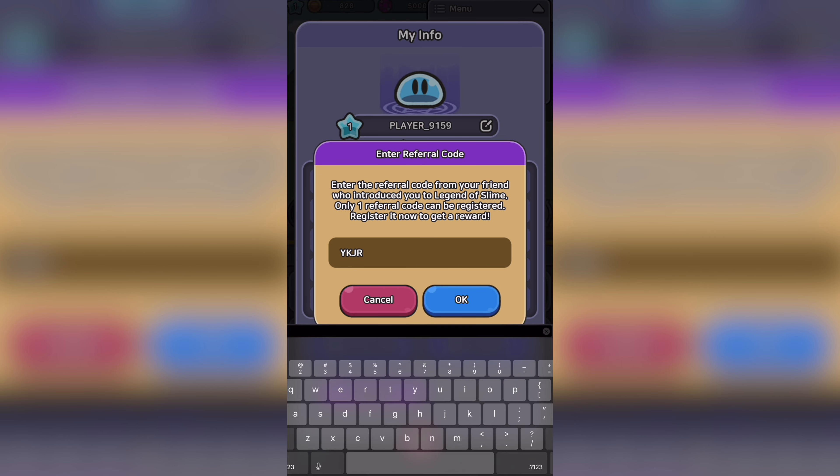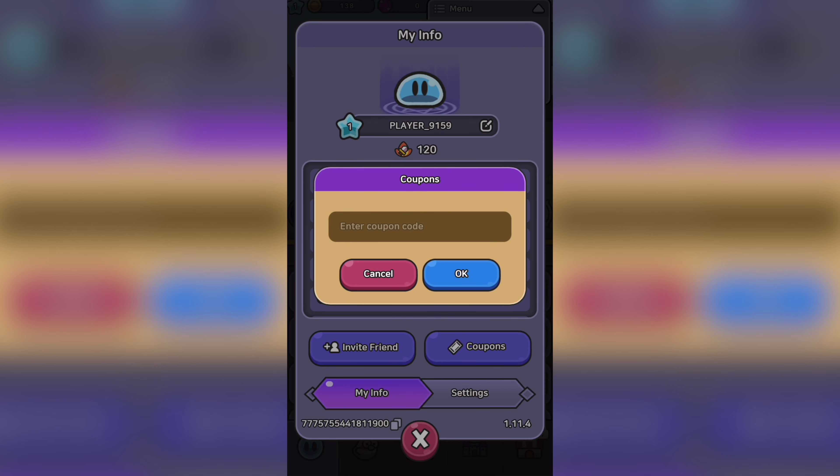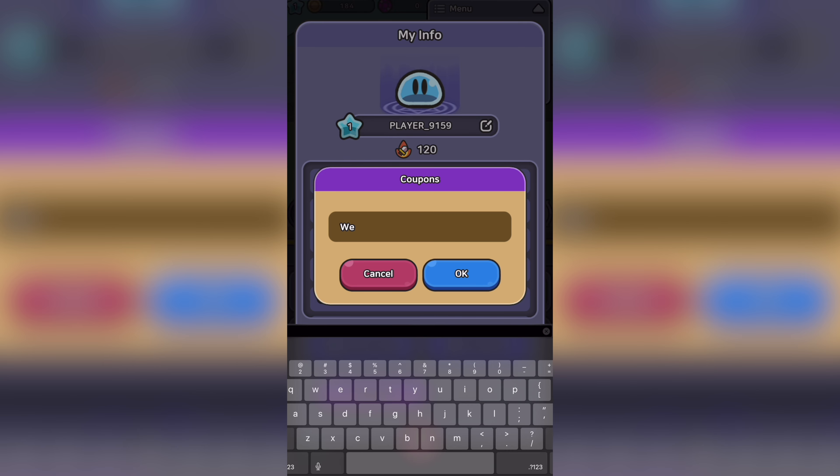For some additional gems, if you haven't already entered one, tap the Invite a Friend option and enter the code YKJRM — you'll receive an additional 500 gems on me.